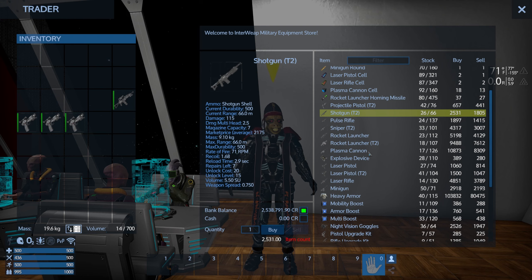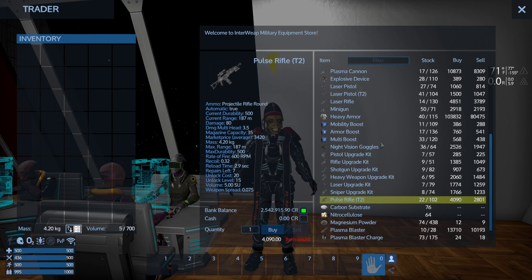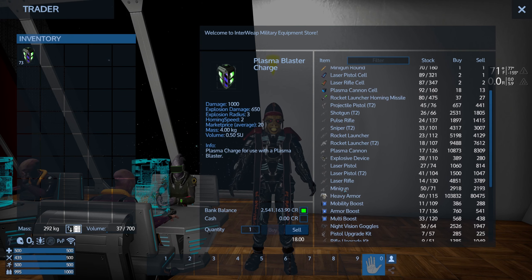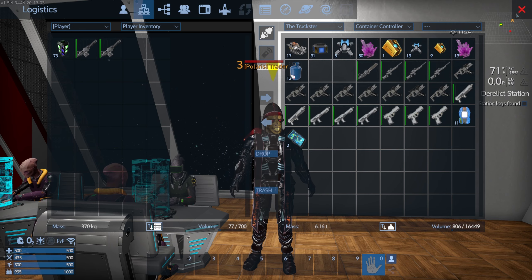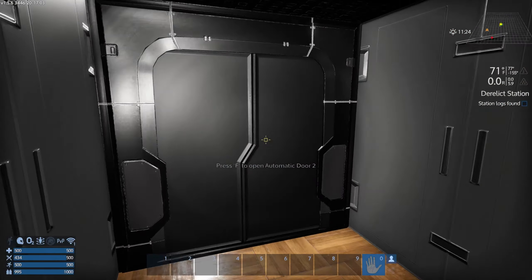T2 shotguns, wrecked out pistols, and T2 pulse rifle down there. Should I buy some more? Yeah, it's the only place you can really get them. Anything else? Oh, miniguns — you buy miniguns. I have a few of those, and all those — the guy upstairs will buy that stuff. Miniguns, alright. I think that's everything. Let's go upstairs.